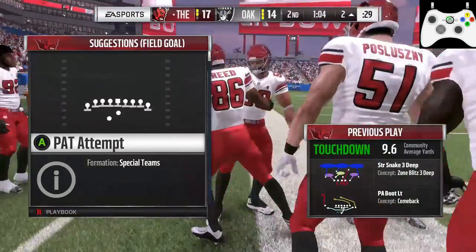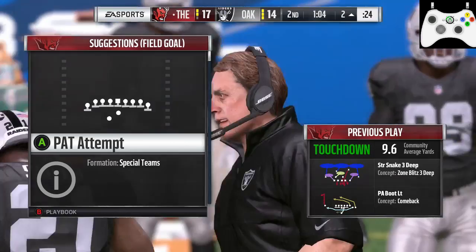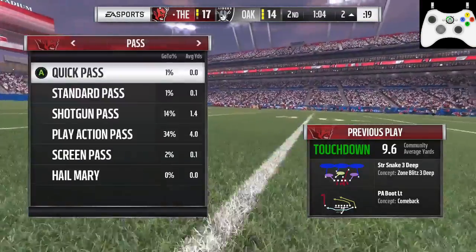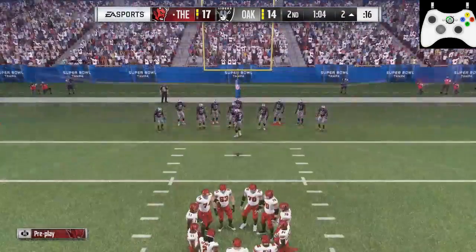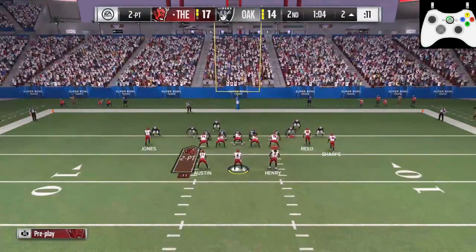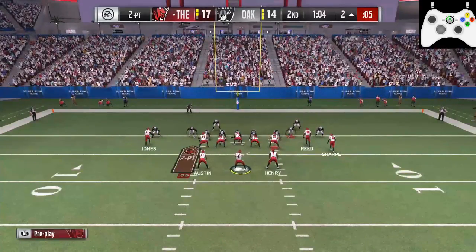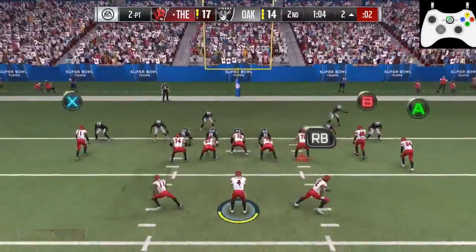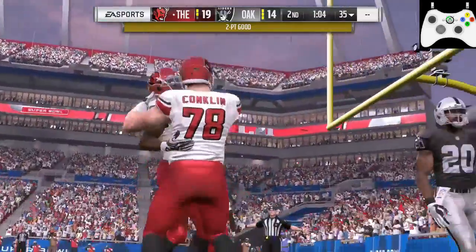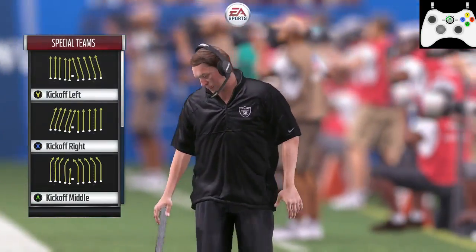I'm deciding whether to go for one or two. It would go to a four or five point game, so since it doesn't matter I go for two. I'm picking up the mesh play and doing the audibles again - just trying to shift them out, get them uncomfortable, maybe shift a bit. It was tight there - that corner DB stayed on Jones fairly well. If he would have dived or something, he might have gotten it, but he didn't.